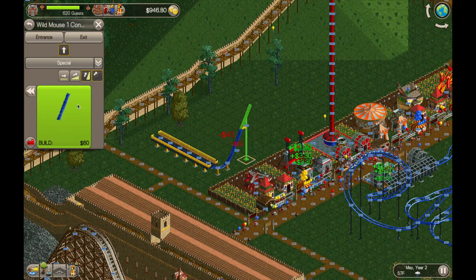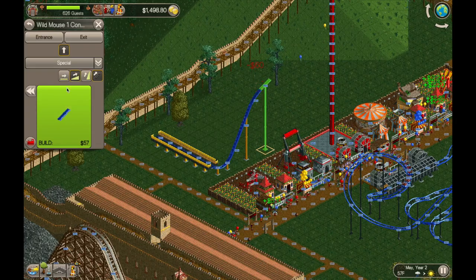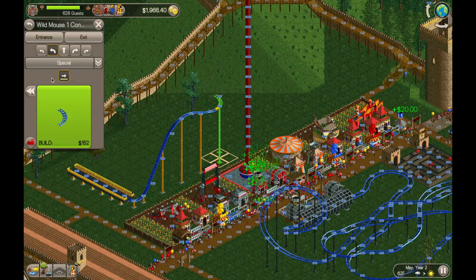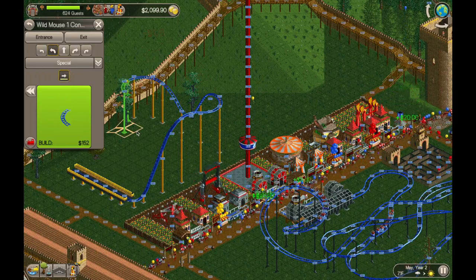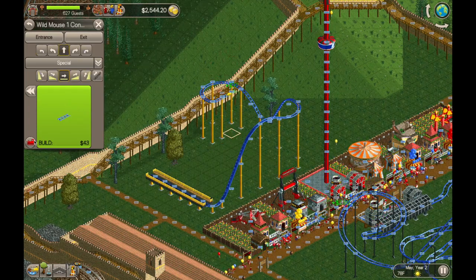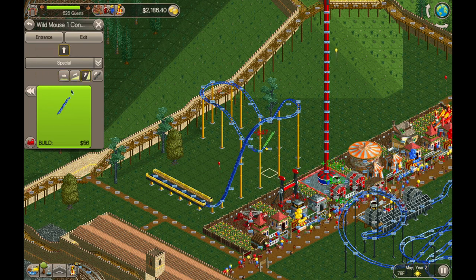I don't build custom wild mouse rides very often. A lot of times I'll just select the pre-built designs, because they already have all of the scenery and stuff that looks nice. And there's not a lot you can do with a wild mouse — they're all pretty much the same ride a lot of times, unless you want to get really creative with it. But we're just going to build a standard wild mouse here, nothing too special. I'll add a little bit of scenery at the end, and we're going to change from the mice to the mines — the mine carts. I think that'll fit our theme a little bit better, although I guess mice would work for a medieval castle theme too, if it's like the plague or something.